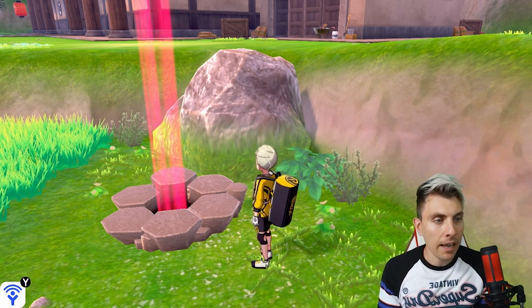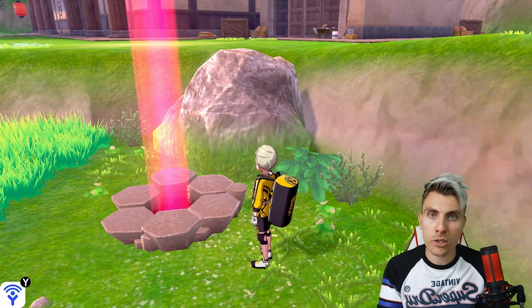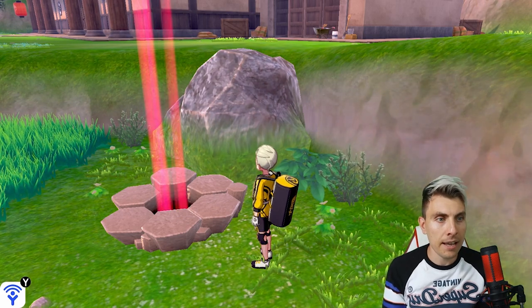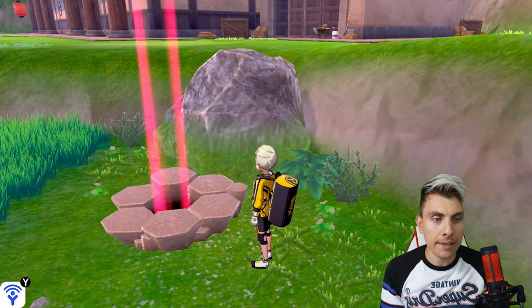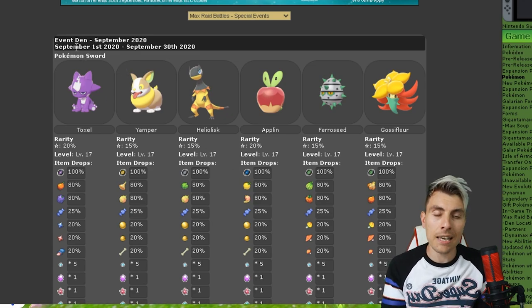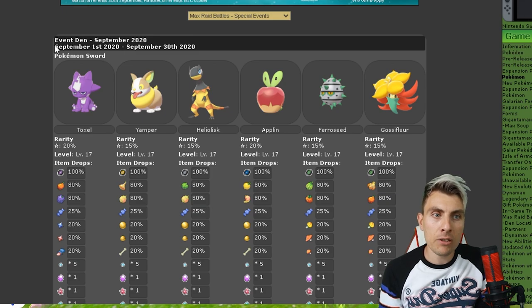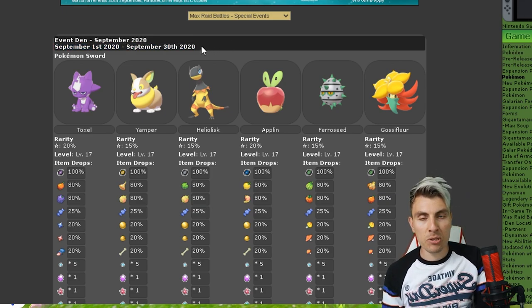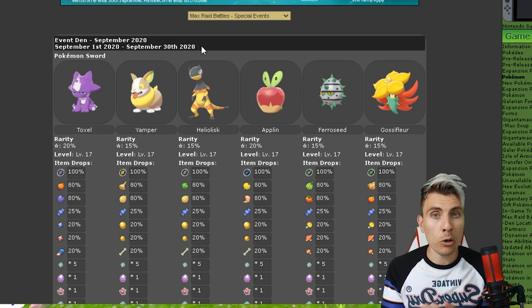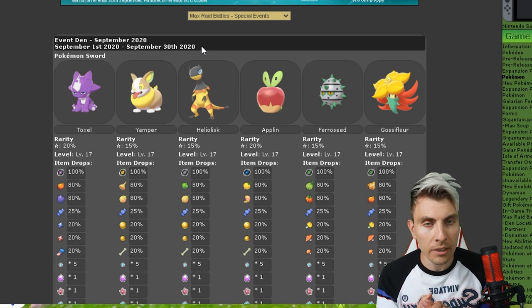The dens have shifted from the G-Max Dreadnaw and other water types that we had from August. We'll have a look at the Pokemon that are now available to us going into September. The event started on September the 1st and will run right through to the 30th of September, so you've got plenty of time to take advantage of this event and grab some of these Pokemon. I was pretty impressed with a lot of the Pokemon available.